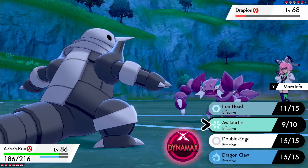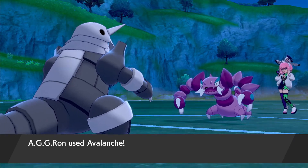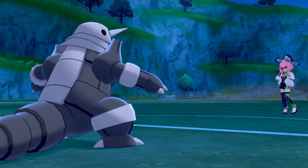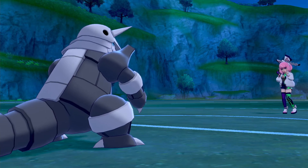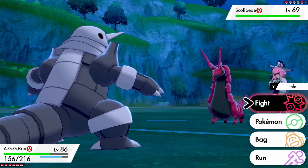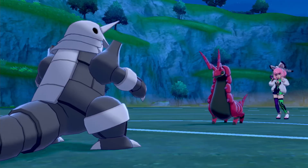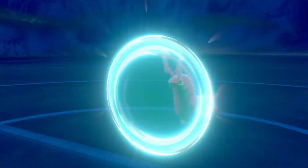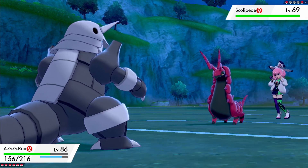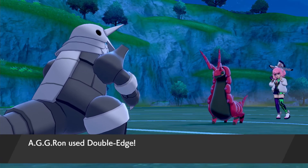Curious Medicine resets the stat stages of ally Pokemon to zero when Galarian Slowking enters battle — that could be huge against teams relying on stat boosts or Baton Pass. Scolipede is level 69, Bug/Poison type, Poison Point ability, with Smart Strike, Poison Jab, Megahorn, and Protect. I'll use Double-Edge since I have Rock Head, so the recoil is nothing.